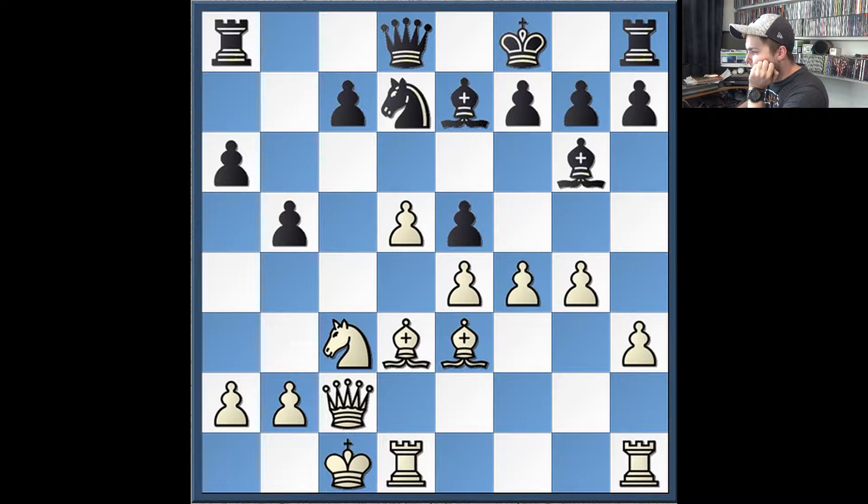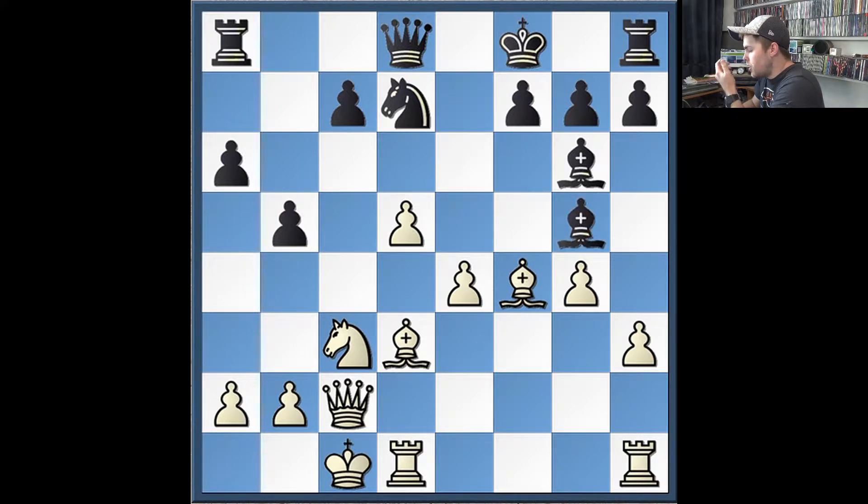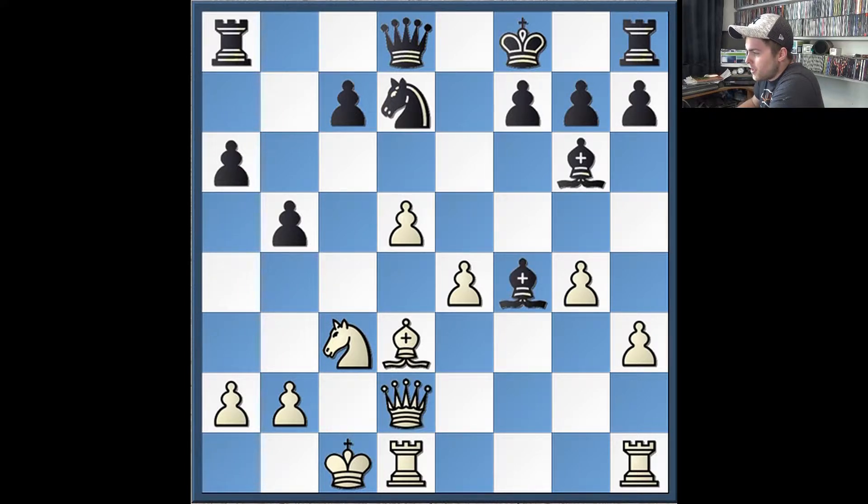I followed through with my main plan and played f4. He takes, I take, and now he plays his idea based on Nd7 — he plays Bg5. When you're being attacked, you want to exchange pieces, so this is a good idea for him. He's also trying to take control of some of the dark squares so that his knight will have a nice outpost. I defend my bishop, he exchanges, I take, and he plays Nc5.